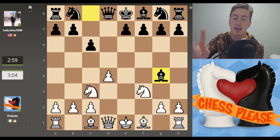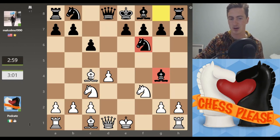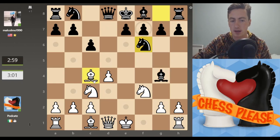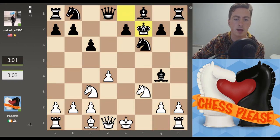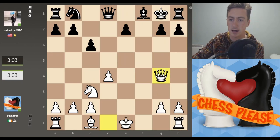We take that knight. They actually make the mistake I pointed out earlier — they develop their knight and then develop their bishop to pin my knight to my queen. I didn't spot it at the time, but I could have taken on f7, the king takes, and moved in with the knight with check — just like we drew it up on the analysis board. I didn't spot that.